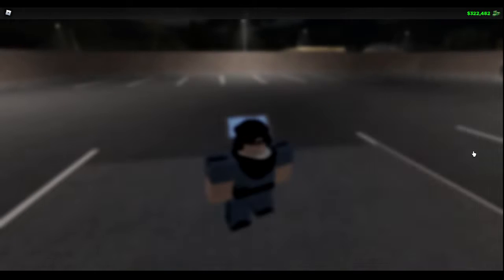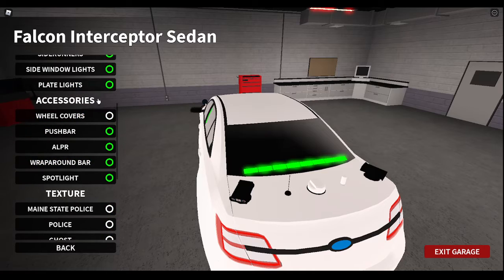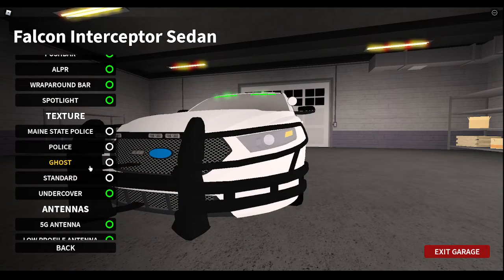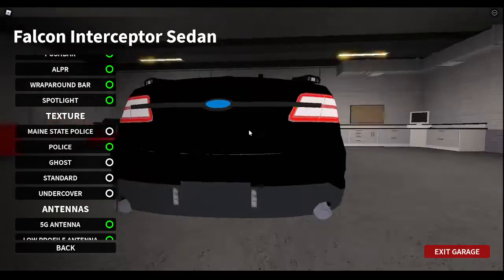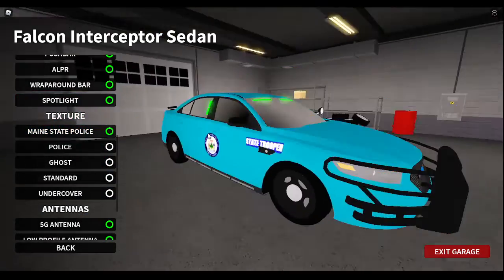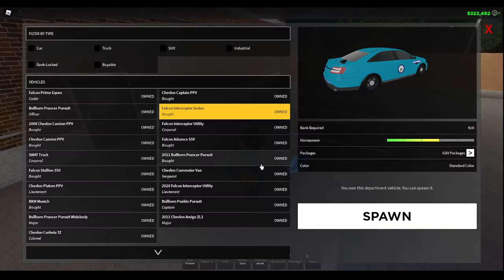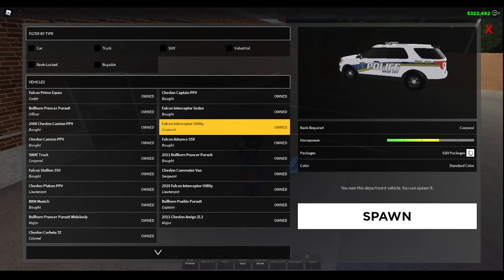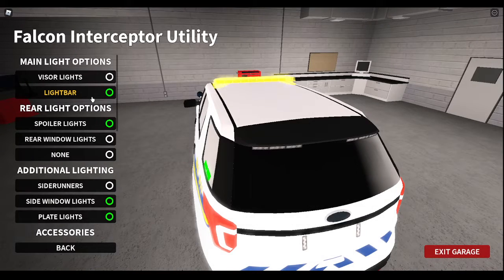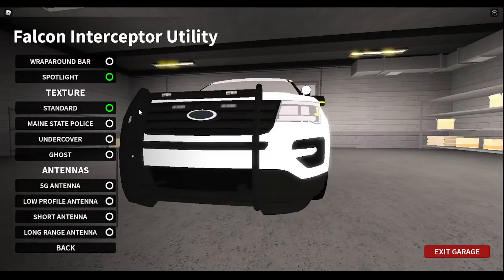I'm going to show you the liveries. I'm going to go through a new car — there's not a lot of cars. If you guys would like to join the server, there's going to be a link in the description. It's up to you if you guys want wraparound or not. This used to be the old livery of my server, but then I started using this one. The Falcon Interceptor Utility — the 2020 doesn't have it, but the regular one does. It didn't look good on those. In mine, they don't use wraparound.